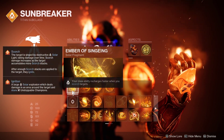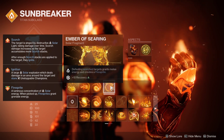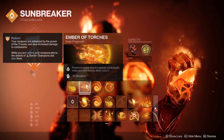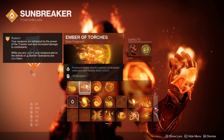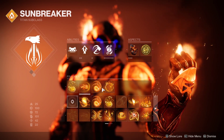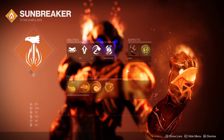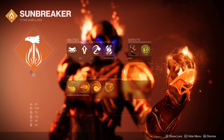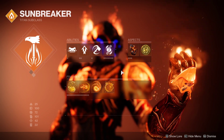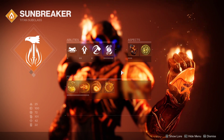As usual, we go for singeing and searing, no compromise. However, dealing with Kabal enemies proves to be harder, so I switch out my two other fragments for resolve and dodges. Kabal enemies have a lot of health, and they're like swiss army knives.